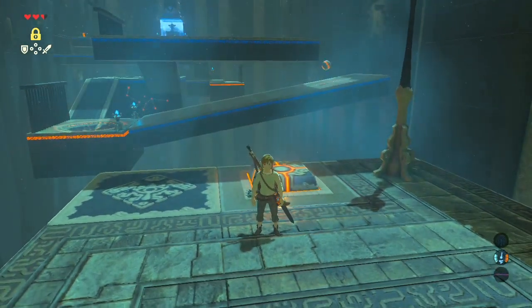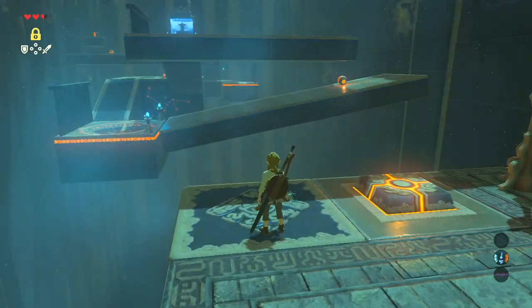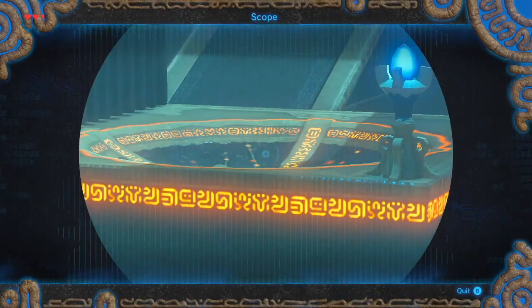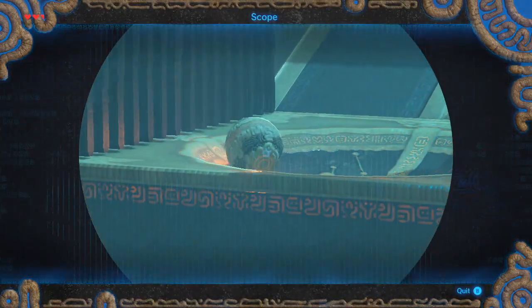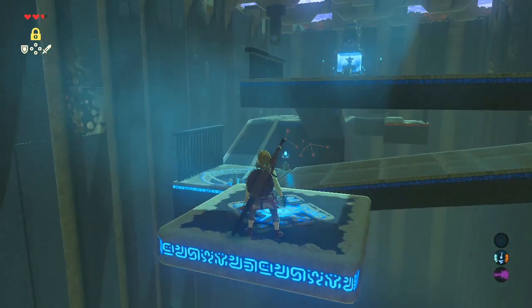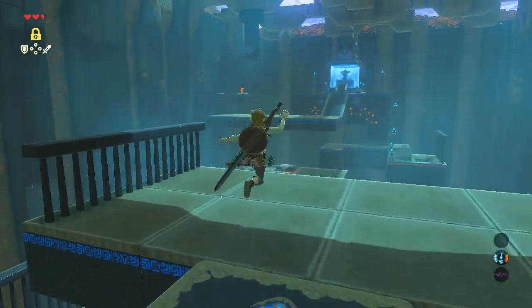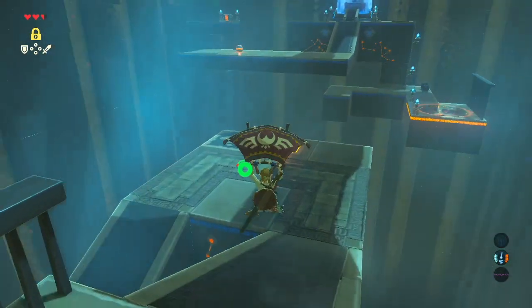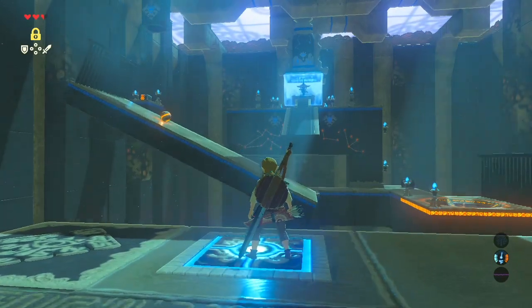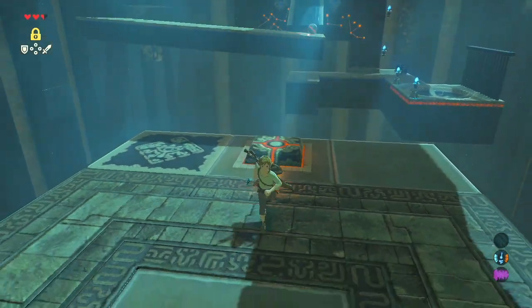Shrines in Breath and Tears have a lot in common. They both usually contain a puzzle or a series of puzzles strung together, and occasionally they contain a fight instead. A handful of shrines in both games are challenging enough to get to in the first place that there are no puzzles within the shrine itself — the challenge is reaching it. Regardless of the format, every shrine contains a small amount of loot and a single piece of currency used to buy more health and stamina.